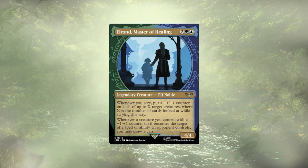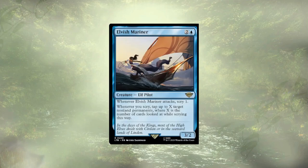Elrond, Master of Healing, is up next, pumping our board and potentially letting us draw some cards — all off of scrys. Whenever we scry, we get to put a +1/+1 counter on each of up to X target creatures, where X is the number of cards we looked at while scrying. We're scrying constantly in this deck, so he's going to be pumping up dudes. Whenever one of those creatures with a +1/+1 counter gets targeted by a spell or ability an opponent controls, we get card advantage. Speaking of reliable scrying: Elvish Mariner. Whenever the Mariner attacks, we get to scry one. And whenever we scry, we get to tap up to X non-land permanents, where X is the number of cards looked at. Every single turn this thing attacks, we're at least tapping down one thing, clearing blockers to get in there and finish things off.